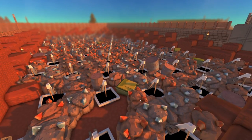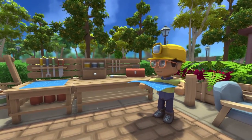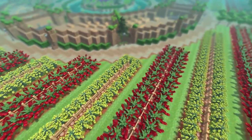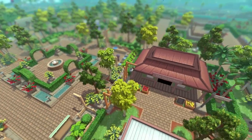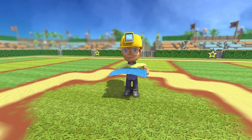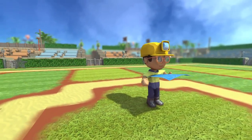Ask yourself why — constantly ask yourself why. What is the purpose of this build? Why am I doing this? Do I prioritize functionality or aesthetics, or can I use both in my build? Is this area going to be used and visited frequently, or will it just be aesthetically pleasing? Do I want it to be beautiful, elegant, gary, funny or practical? What will its purpose be?